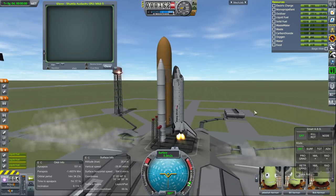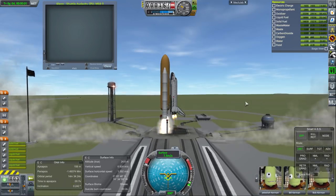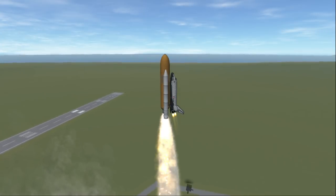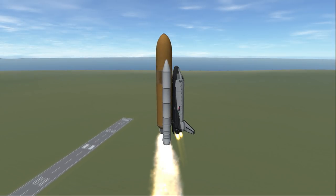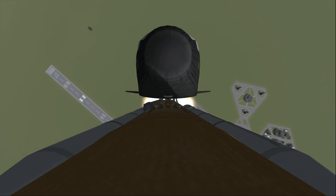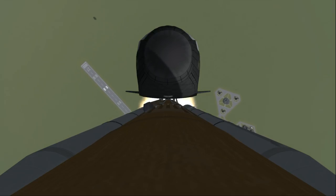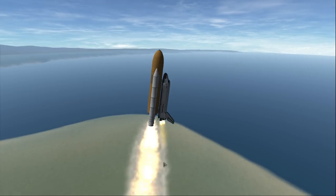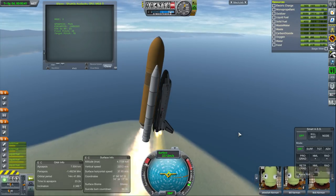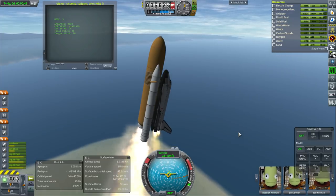Eventually I hope that our launches will be entirely cinematic — instead of having all the UI up, we'd have that off and I could just do the PAO sort of role, using various cameras. This is actually a camera on the booster right now, which will probably be more relevant once we get a little further along. More or less, this is running on the same launch script I used for the Space Shuttle in Realism Overhaul, except the altitudes have changed.